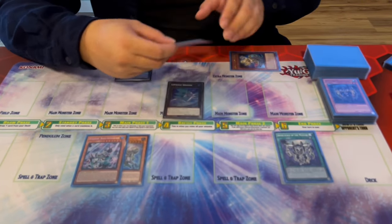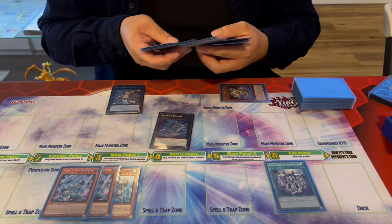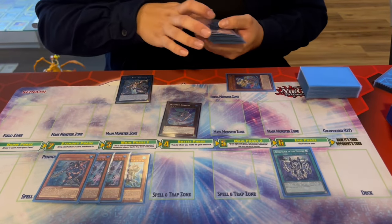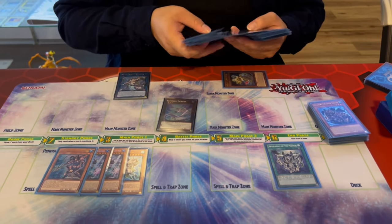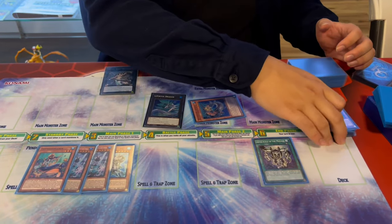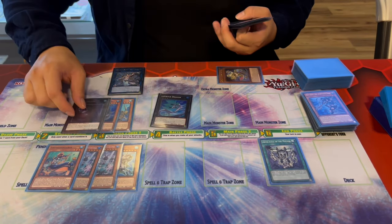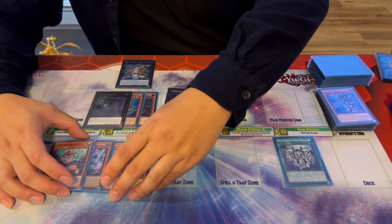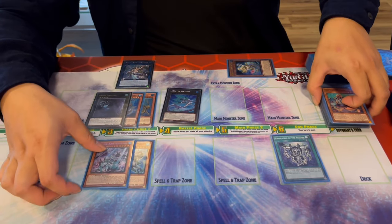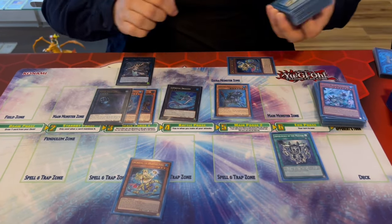Turn two follow-up demonstration: detach for La Virtue Dragon again to add back Taeus. Shadow Bodyguards that were detached now trigger to summon Pike from grave. Pike triggers — discard Taeus from hand to search Minstrel. This triggers the Neptabyss in grave to bring back Dragoons. Overlay the two level fours into Bahamut Shark or Dweller — and from there continuing to discard Waters triggers Neptabyss again to keep generating resources, showing just how deep the combo lines extend.